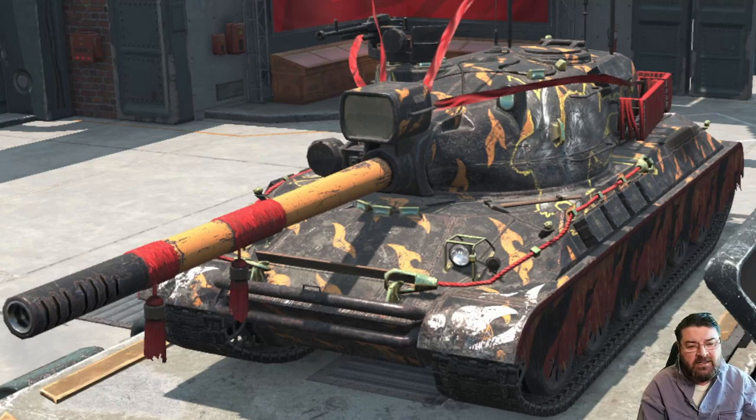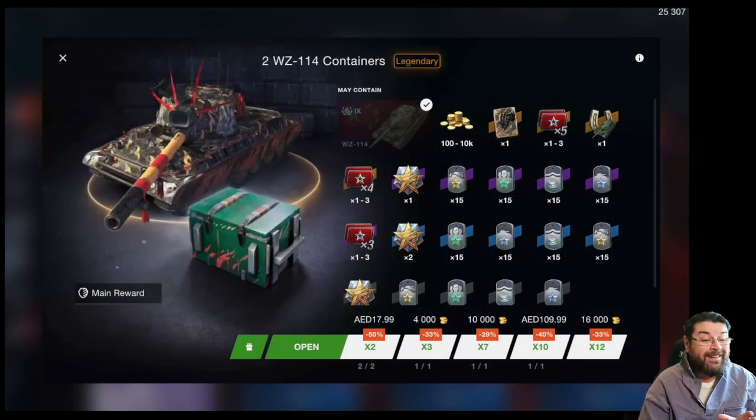Before I get into the tank itself, let's have a look at what you need to do to grab your paws on one of these. These are containers — you can get two containers for about five dollars, or three containers for 4,000 gold, seven containers for 10,000 gold, ten containers for approximately forty dollars, or twelve containers for 16,000 gold.